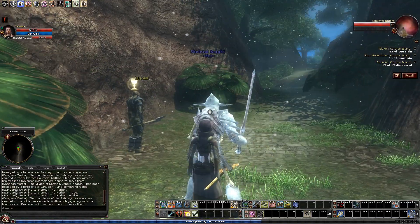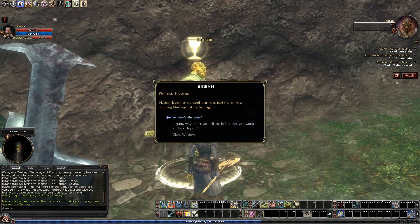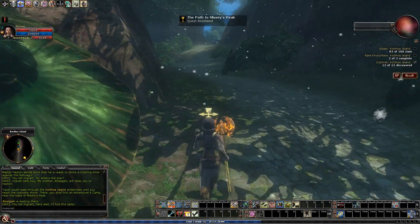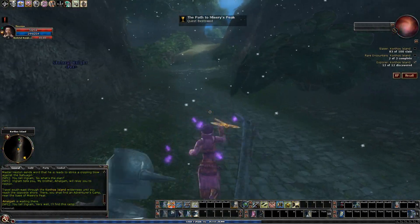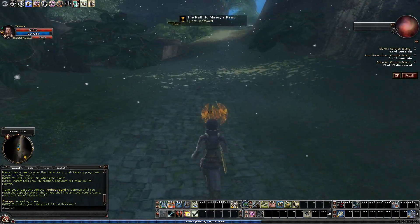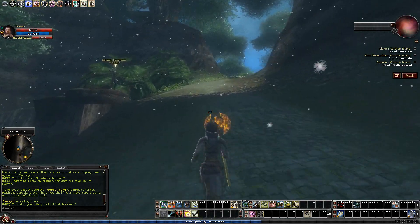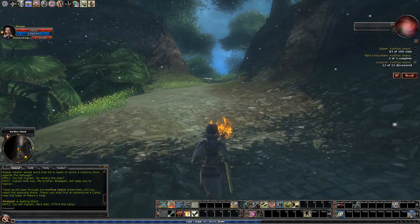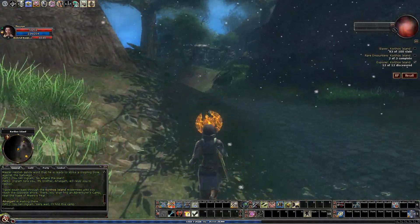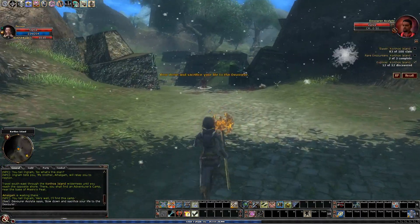Welcome back to Let's Play Dungeons and Dragons Online Permadeath. This time I'm heading over to Misery's Peak. I don't always do this one before I do stuff in the harbour, but on this character at least, the stuff in the harbour will be trickier and this will be easier. Partly because Charm Person works really well in here and I have Charm Person as a wizard.